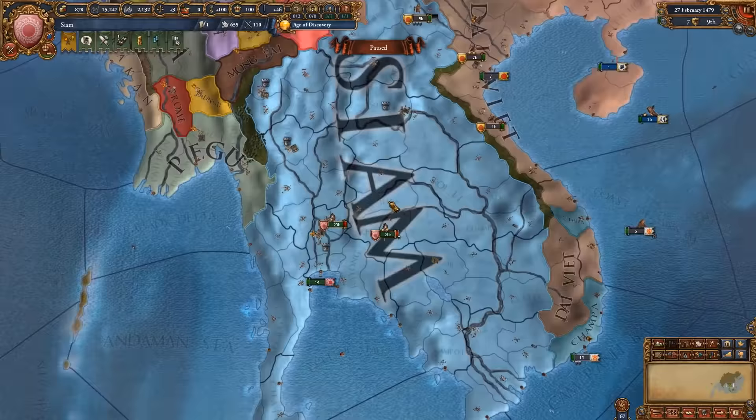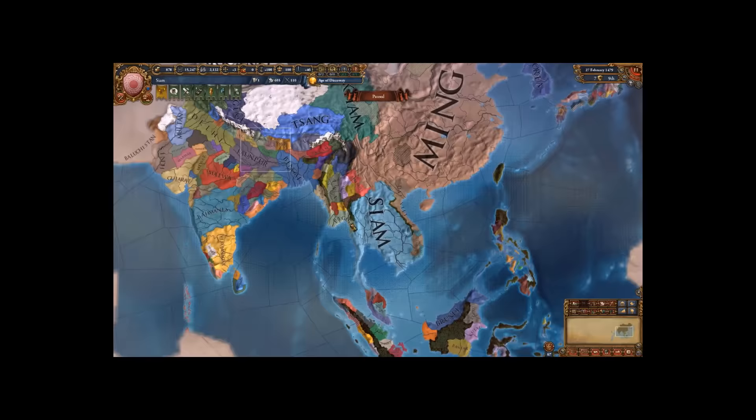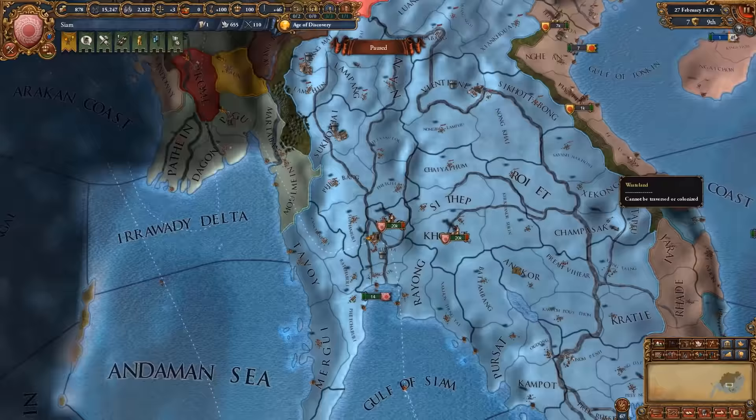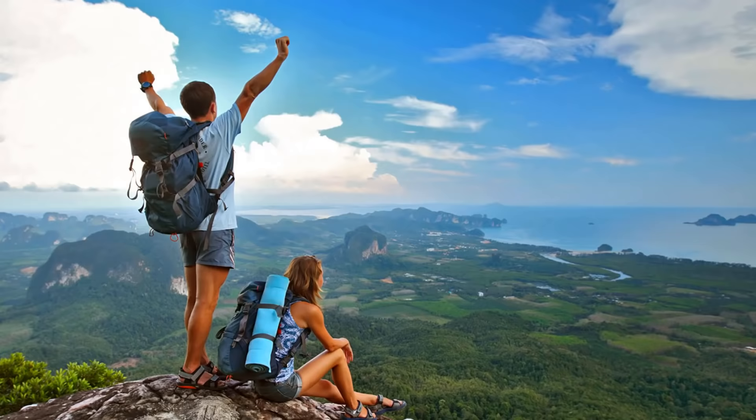So if you want to form Siam, you can form it as anybody in Asia, as long as you culturally convert first to Laos and take the rest of the provinces needed around to switch over to Siam afterwards. So what are you waiting for? Get your backpack and head on an adventure towards Siam.